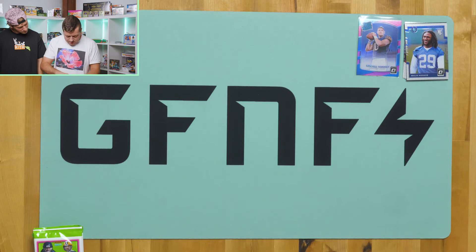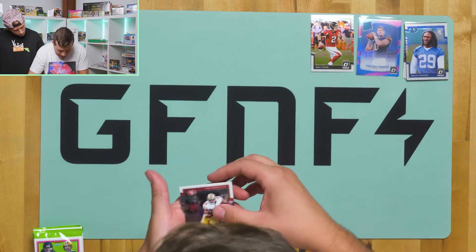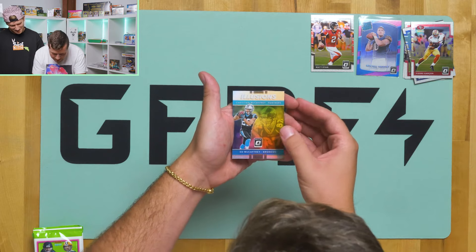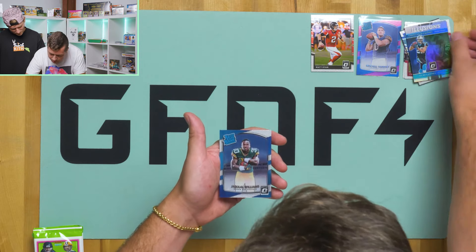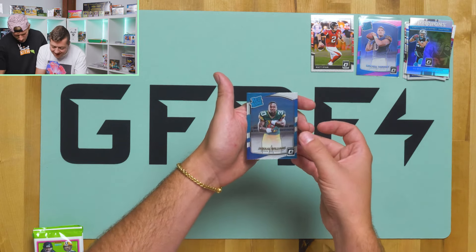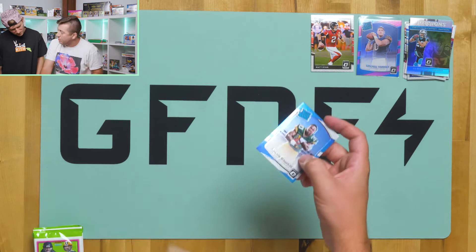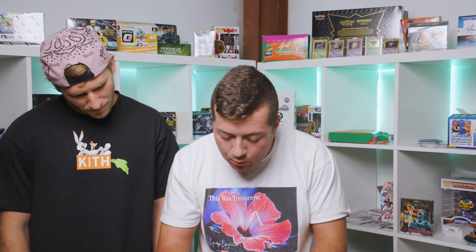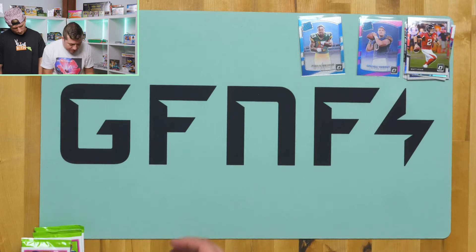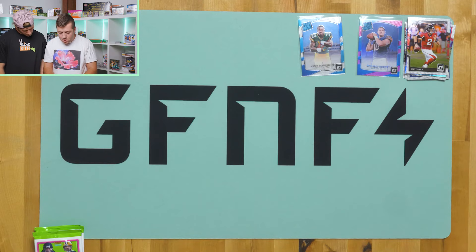And we have a second rated rookie. We got Matt Ryan, Pierre Garcon, Ed McCaffrey, and a Jamal Williams rated rookie. Hopefully that is not the only other rated rookie in the pack. There is also going to be a memorabilia card in every box. There are other Mahomes cards in this product, but the rated rookies are his true rookie as far as what the hobby considers. So let's keep it going.